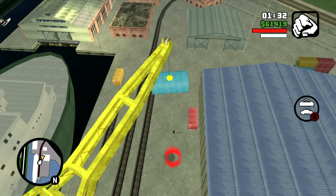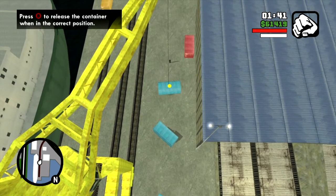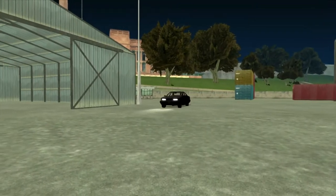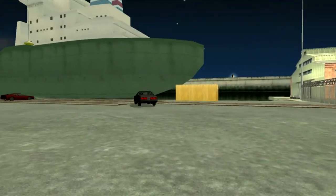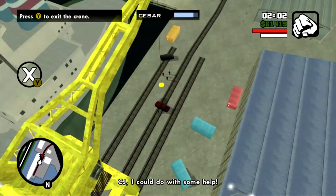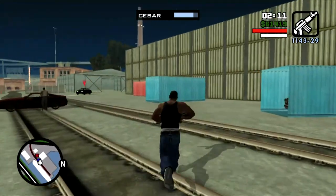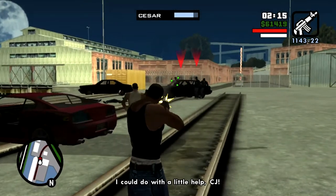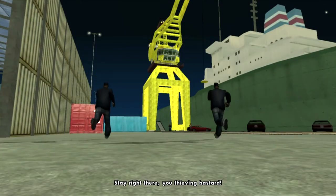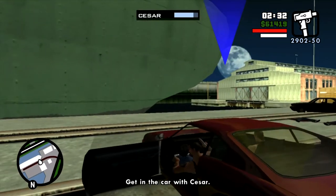By the way, you don't want to just drop the container — get it on the ground first. Now that we've got the correct car, things go south. This is the one! Some bad guys show up, which is why you want the AK-47 or the M4 — you can take care of business rather quickly. After taking care of all the bad guys with minimal damage to Cesar, it's a very easy drive back to the garage and the completion of this mission.